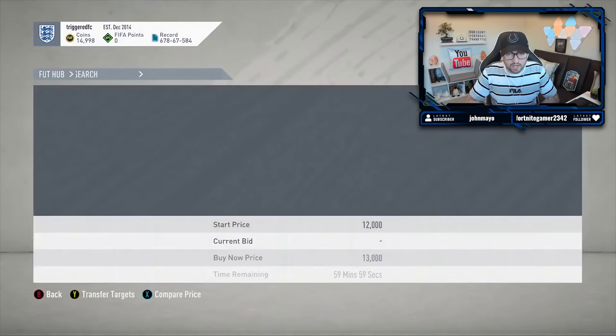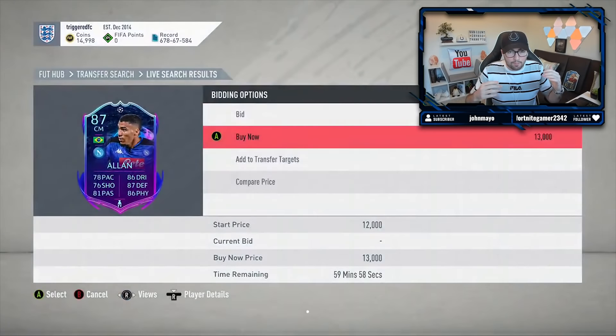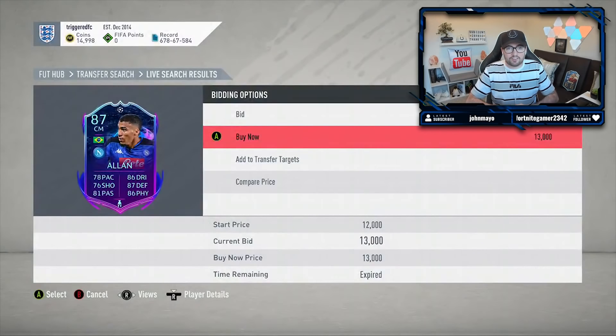Moving to the second clip, sent in by Alfie - this is a min price sniping opportunity on an 87-rated Road to the Final Allan. He was just trying to pick up a generic gold card from around 14,000 coins, and this appears to be an older clip. Unfortunately he missed out on this incredible opportunity - I think he loaded in a little bit late on the card, which hindered his chance. Sometimes that just happens and there's nothing you can do about it. Thank you Alfie, keep going - I'm sure you'll see many more min price opportunities.